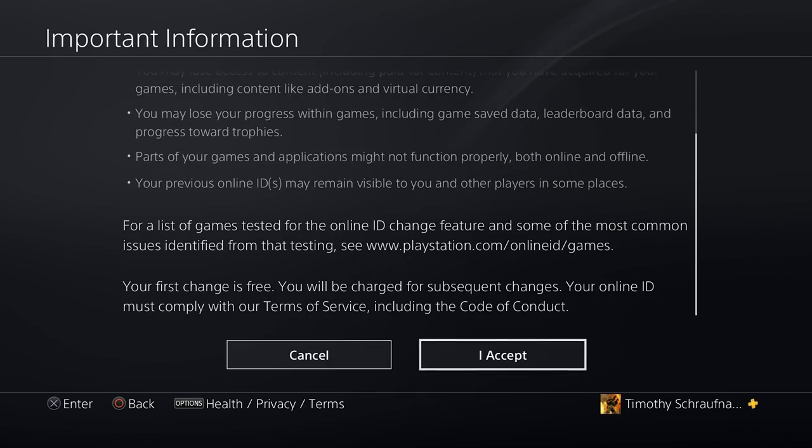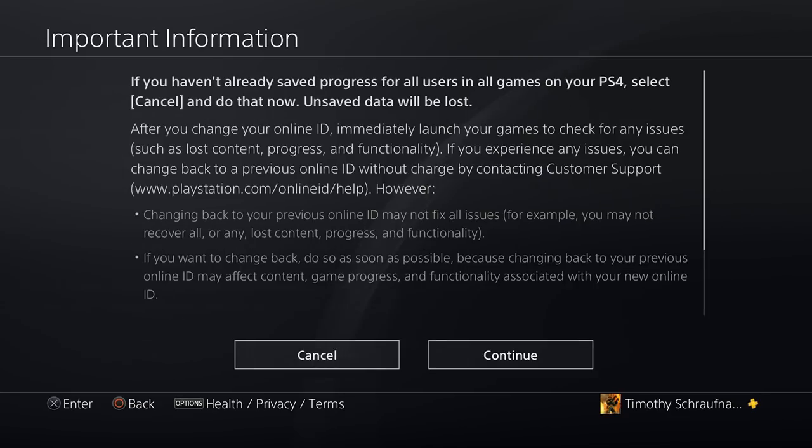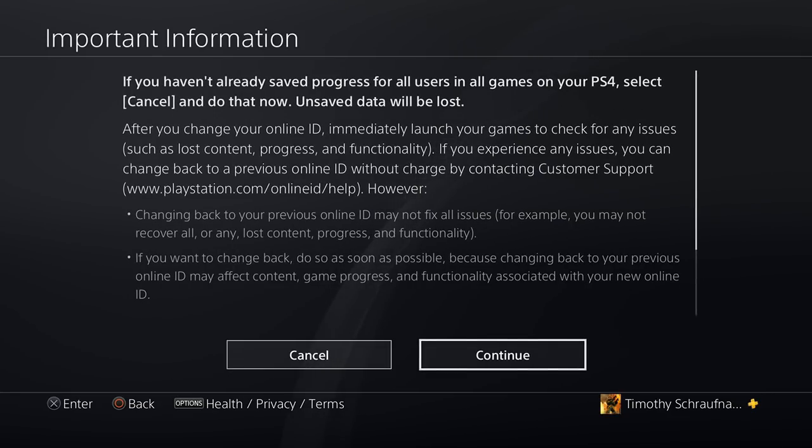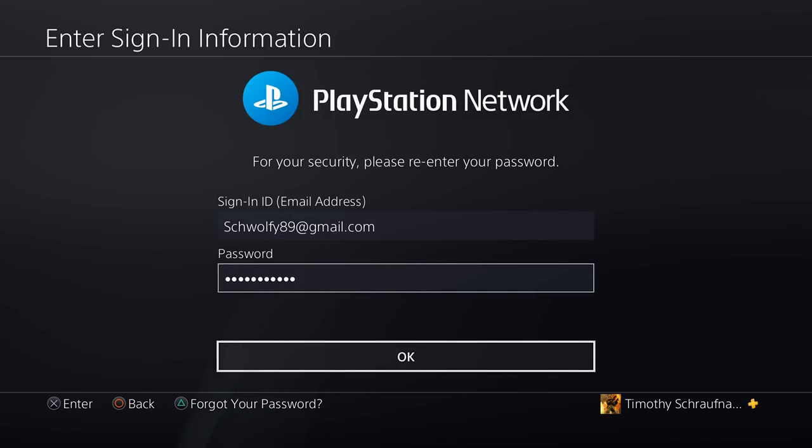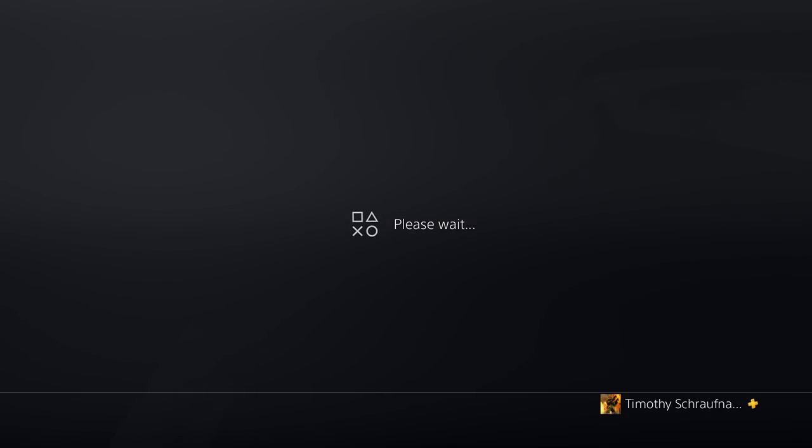After that word of warning, let's go ahead and press Accept. Then read through this important information page and go to Continue. Next it will ask you to sign into your PlayStation Network account — let's go ahead and do that now and press OK.